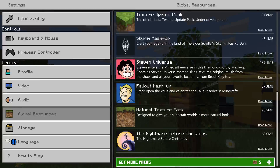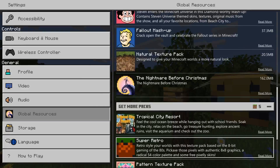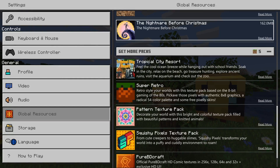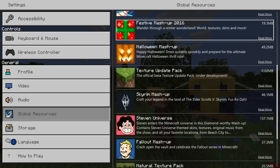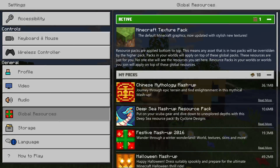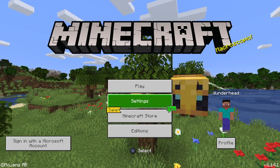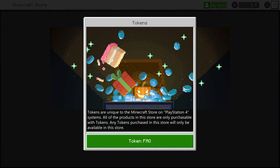Oh, there it is. What are these? You can buy these. Let's get this stuff working first. So if I go to My Packs...